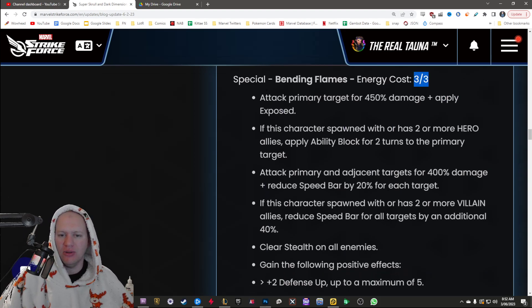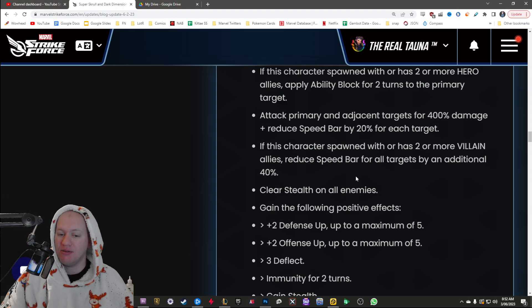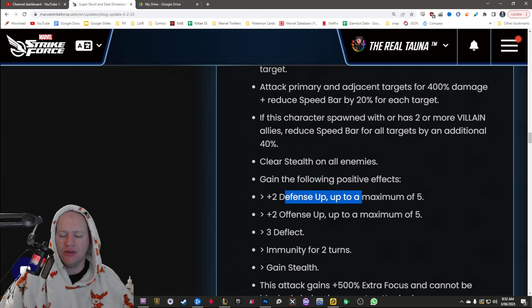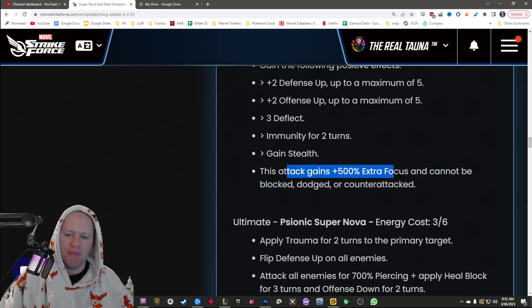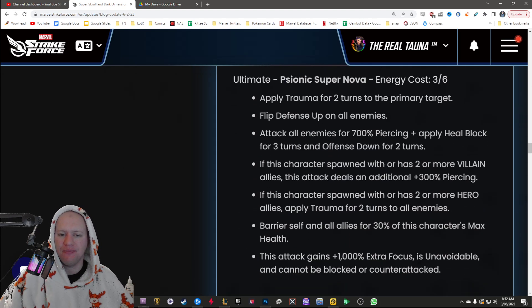His special has a very low cooldown. He's going to attack and apply exposed — whatever exposed is. If this character spawned with or has two or more hero allies, apply ability block for two turns, attack the primary and adjacents, then reduce the speed bar. If he has two or more villains, he's going to reduce the speed bar by 40, an additional 40% — 60% speed reduction total. That's crazy. Clear stealth off all enemies. Gain plus two defense up, plus two offense up, deflect, immunity, and gain stealth, with 500% extra focus. It can't be dodged, blocked, or counterattacked. I love how they've got to make every attack have so much extra focus because of how much they've power-crept resistance. Bonkers crazy.